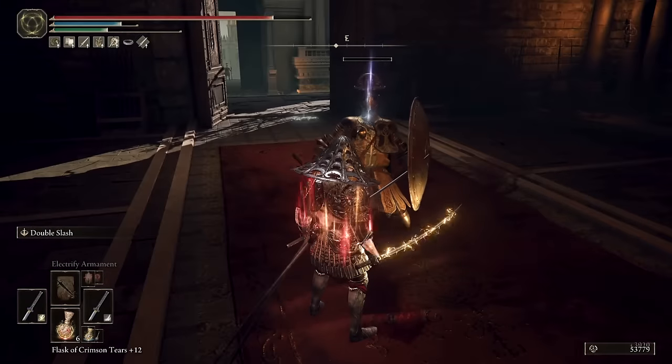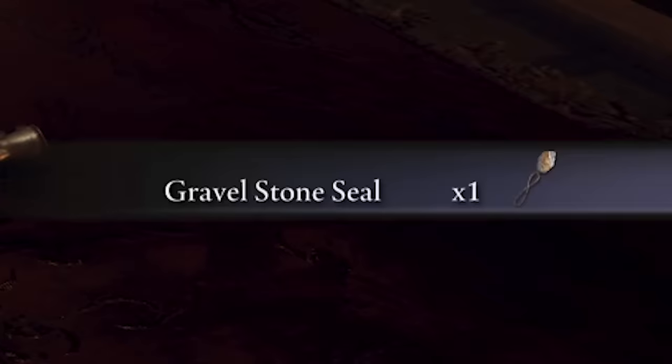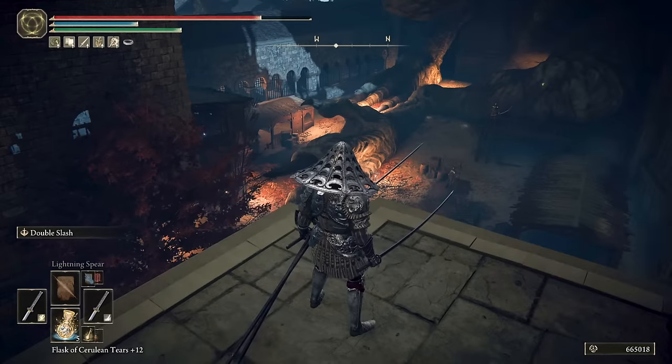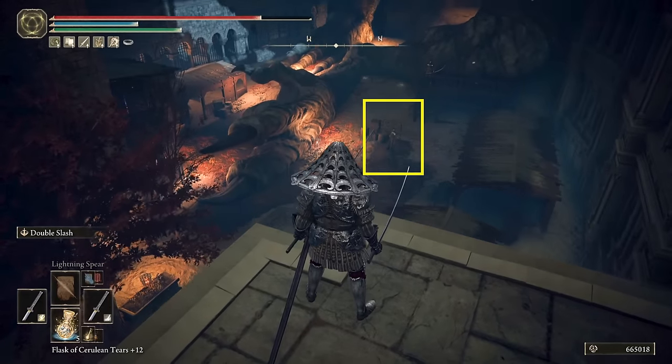To cast all the lightning incantations, I'm using a max level Gravel Stone Seal that scales S with Faith — one of the most important attributes in this build — and most importantly boosts Dragon Cult incantations, meaning all the lightning incantations I'm using will get boosted in damage. It drops when you kill a Leyndell Knight at Leyndell Capital in an area that looks like the Roundtable Hold. You get there by dropping down from West Capital Rampart's Site of Grace to the right — it's where a stone dragon is, so the knight will be at its foot.